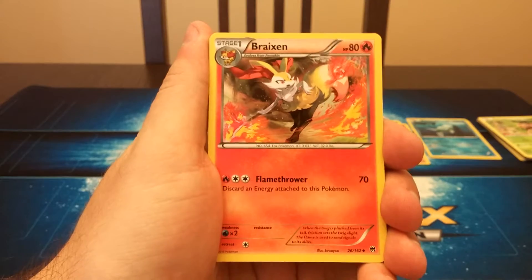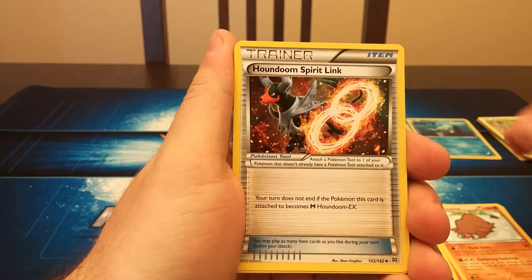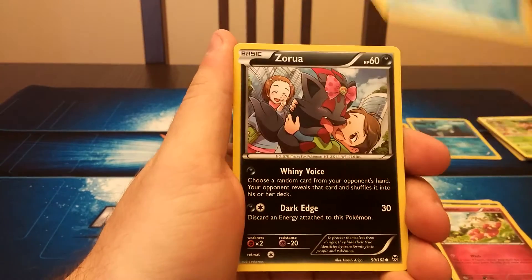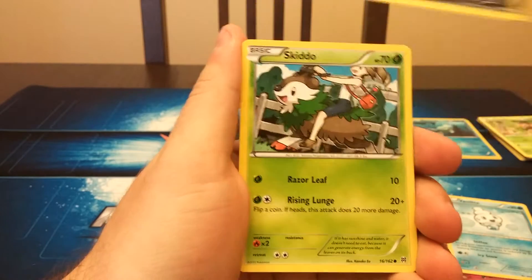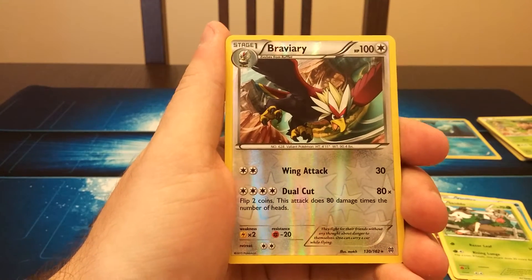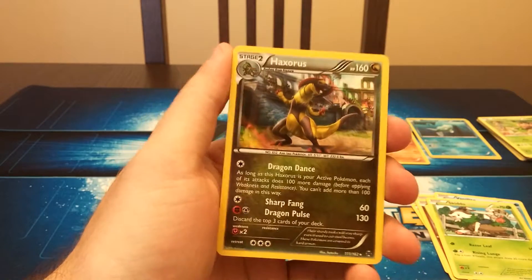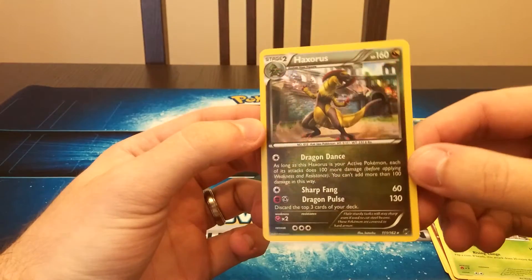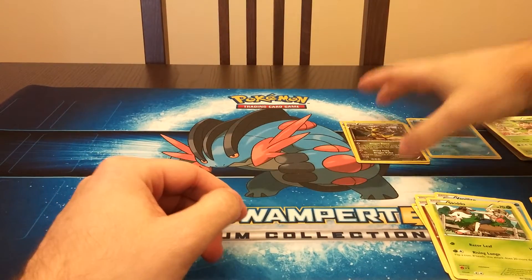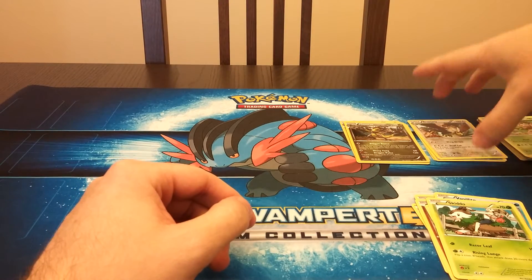Our last pack begins with a Piloswine, Houndoom Spirit Link, Zorua, Flabébé, Vanillite, Zorua again, Skiddo. The Reverse Holo is another Braviary, and of course that's a Rare. And our final Rare is a Holographic Haxorus. So three for three on holographic cards — definitely a great pull video, three for three.